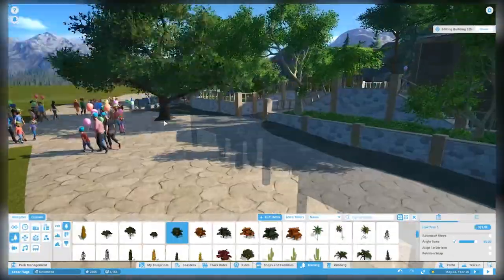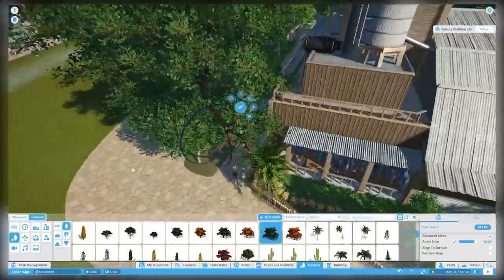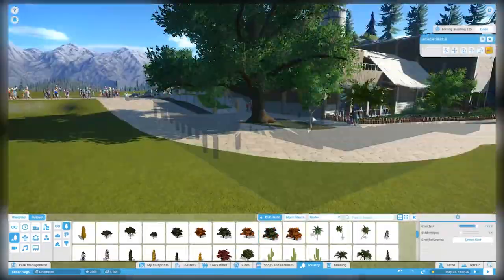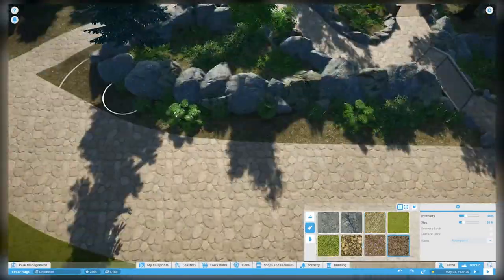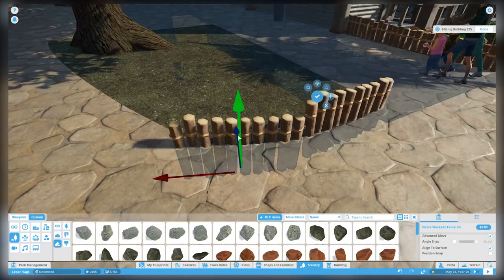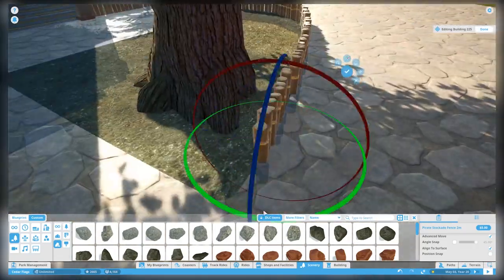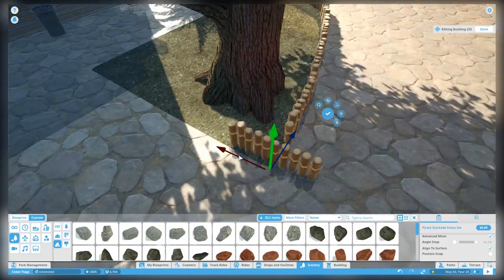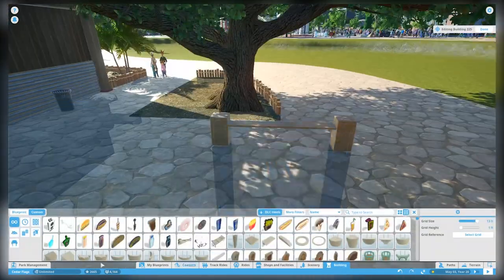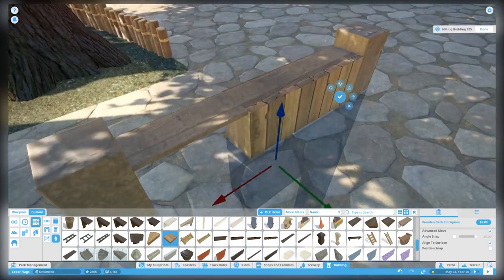Moving down toward the exit area of the station for Alpine River Rush, we're doing a little path work. I really didn't like that strange sliver we had as a bed there, so I widened it out. We're going to be able to turn this path into something better when we build the rest of the area. I love having this big oak tree we placed, but then we had to go through and try to create a retaining wall from the path to the little flower bed, and the pieces didn't line up perfectly.